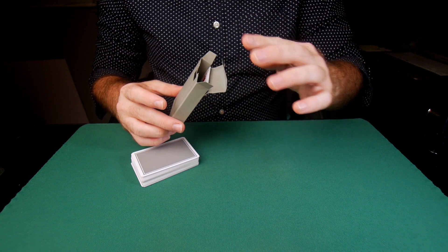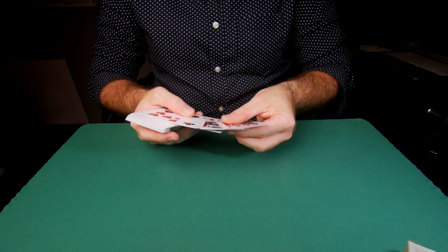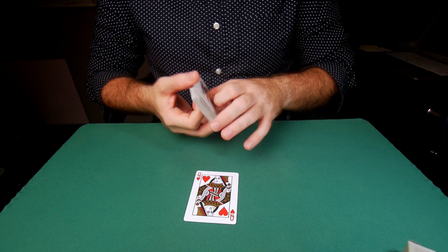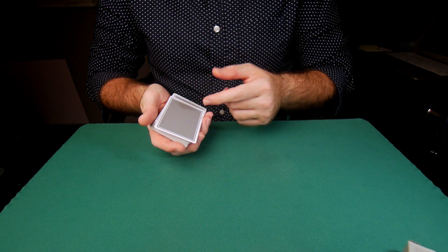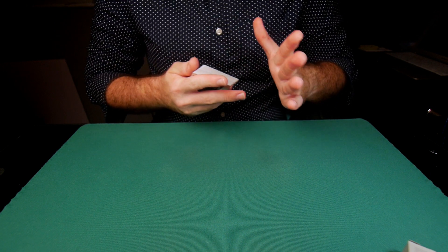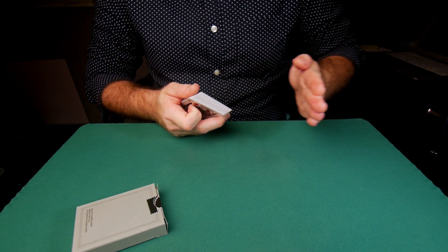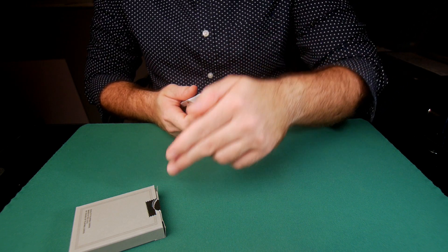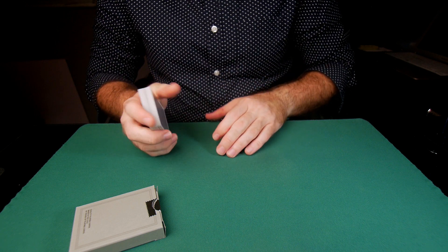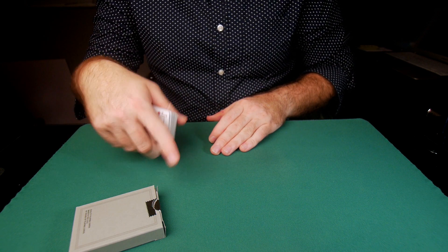Say 'there's something there,' and when you open the box or whatever it is, reveal it — that's it. Now, to take it a step further: when you return the queen of hearts to the deck, return it in such a manner that you can control it either to the top or to the bottom. Draw the spectator's attention to the box — have them grab it, open it, and pull out what's inside. As their attention is redirected to inspecting the box, wherever you've controlled that card — top or bottom — you're going to go ahead and steal it, palm it.